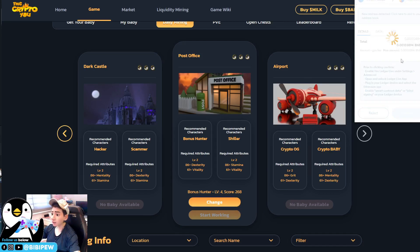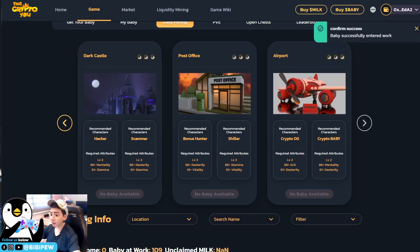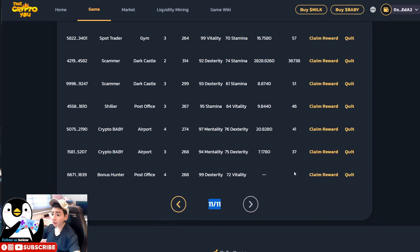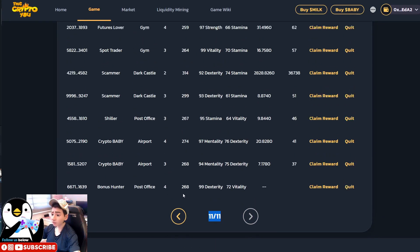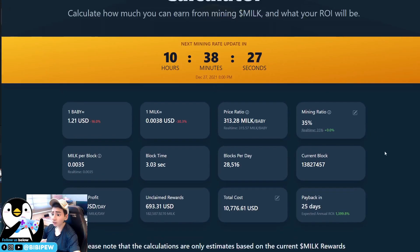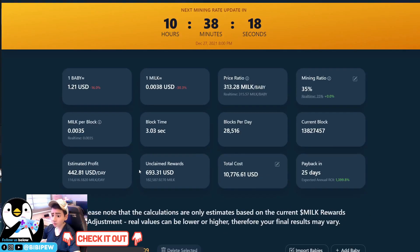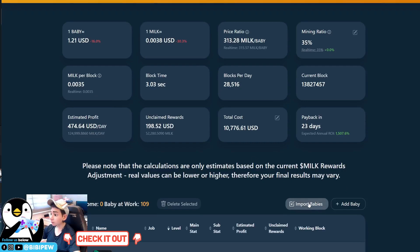Start working at the post office and pay the gas fee — you won't be able to edit this one. I tried editing it before and it failed, which means you end up paying double with the failed transaction fee burned. Once the baby is placed, you'll see the bonus hunter is now level 4. Refresh the mining calculator counter and you'll see your estimated profit increase. If it doesn't reflect, you can import the babies manually.